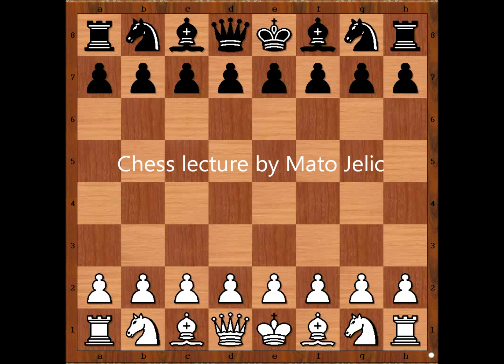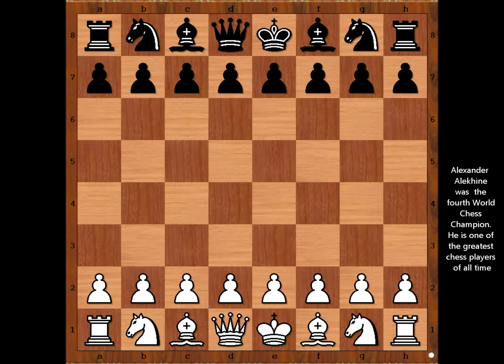Hi, this is Mato and in this video I will show you a game between Alexander Alekhin and Oskar Charges. This very beautiful chess game was played in Carlsbad, Germany in 1911.